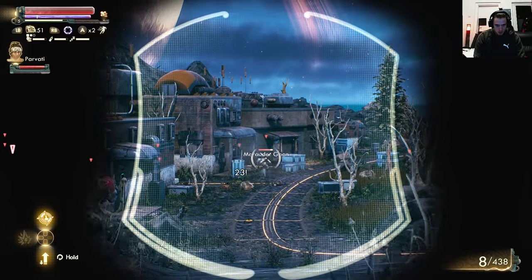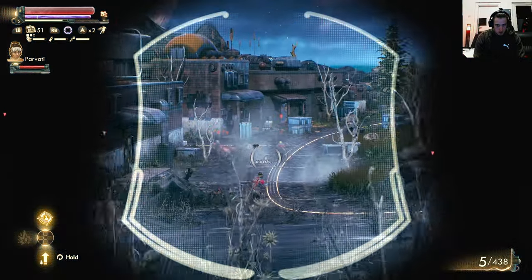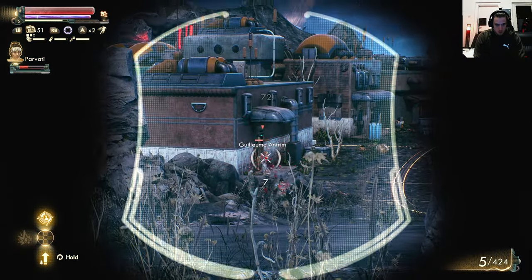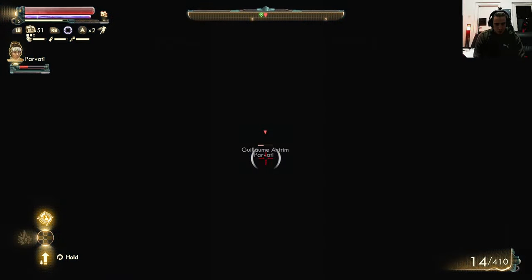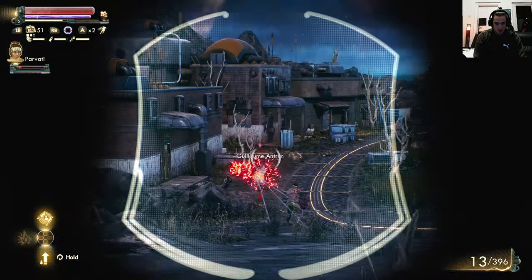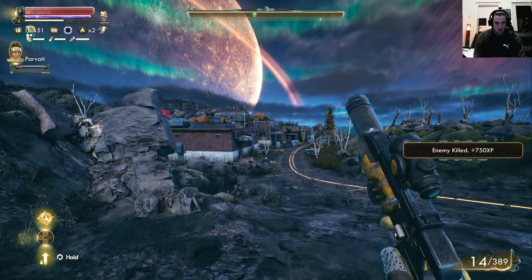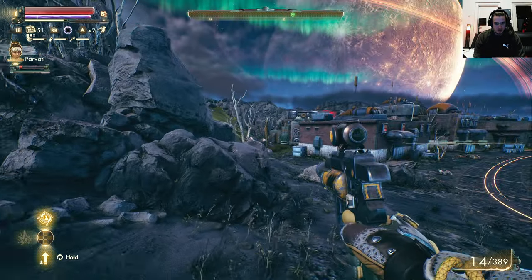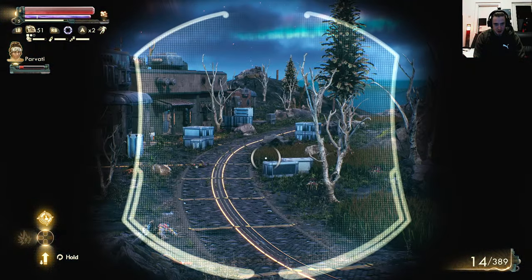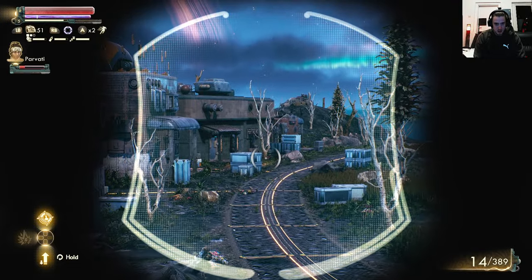Oh yeah, that was a good one. What the hell is exploding? Let's try it — here's a name, so he's a big boy with a minigun. My plan is tanking — running Parvati tank. Let's see, they're running into their own mines and I'm just standing behind, sniping with my pistol.